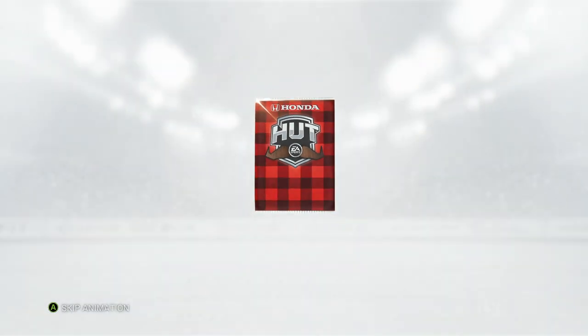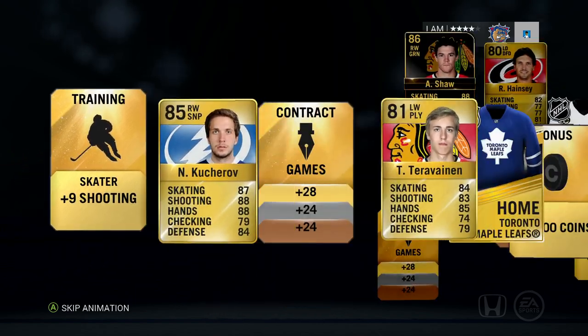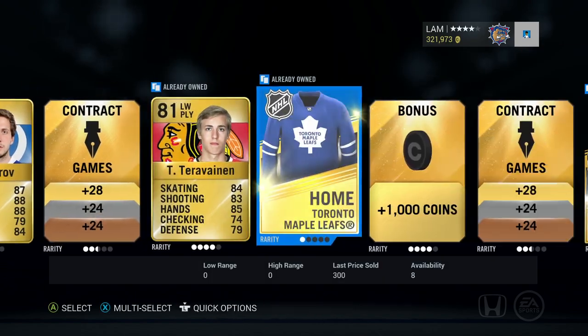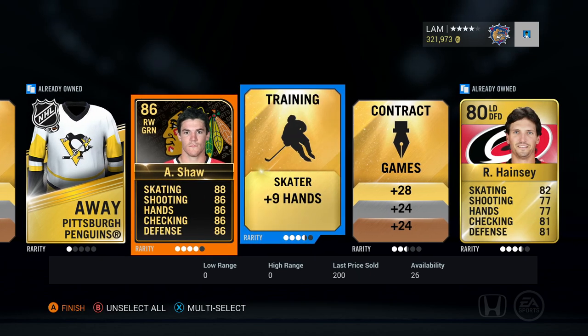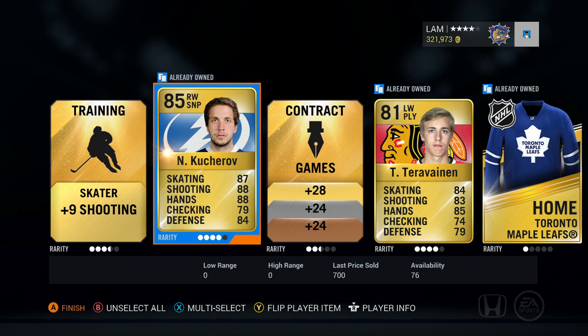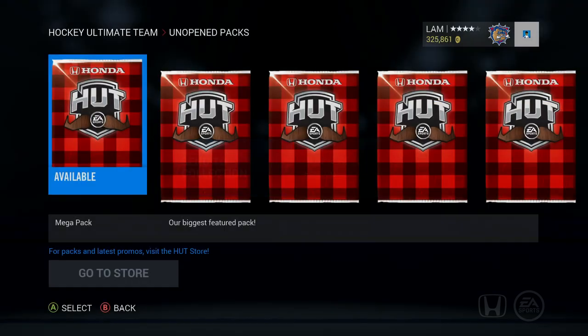Next pack — I guarantee these ones are not gonna be the better ones, let's just get these opened up quickly. Oh, we got a Team of the Week! We got Kucherov as well, but we also got Andrew Shaw. Not a bad Team of the Week player, definitely could add him to the team, but we'll send him to the collection. Hainsey, Kucherov — not worth much anymore, but a pretty sick pack. We're looking for something better though.